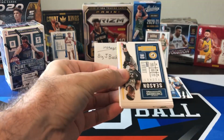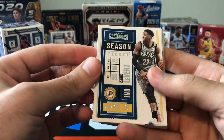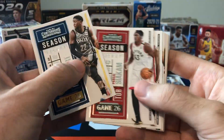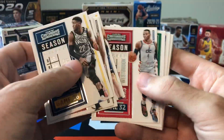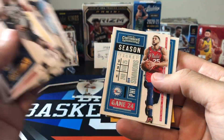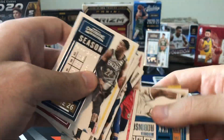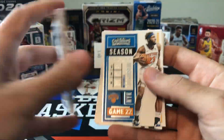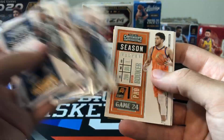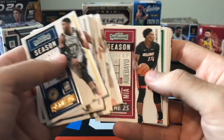Here's fat pack number two — let's see how we do. More of the same base cards, even the same guys: Coby White, Bogdanovic. A lot of the same guys from the last pack. Jaylen Brown, Draymond, Valanciunas, Ben Simmons — that guy needs some help in the offseason. Mitchell Robinson, RJ Barrett, Booker — his team is up 2-0 at this point.